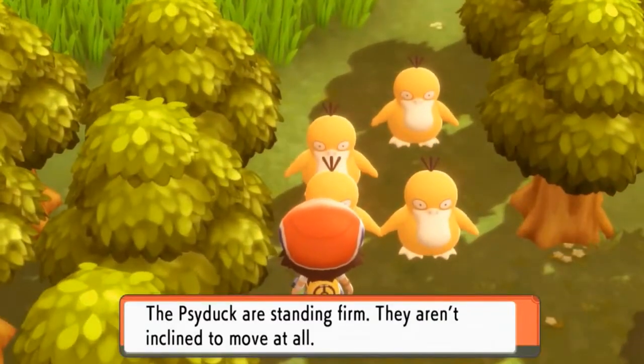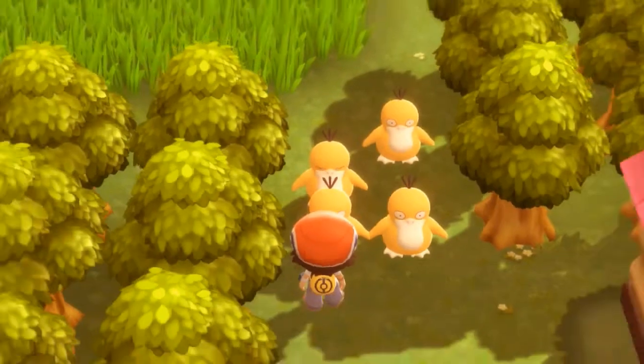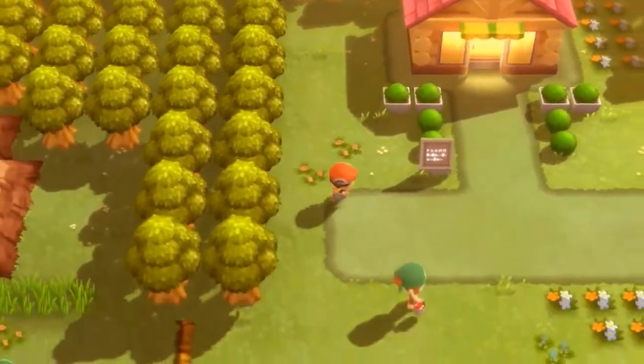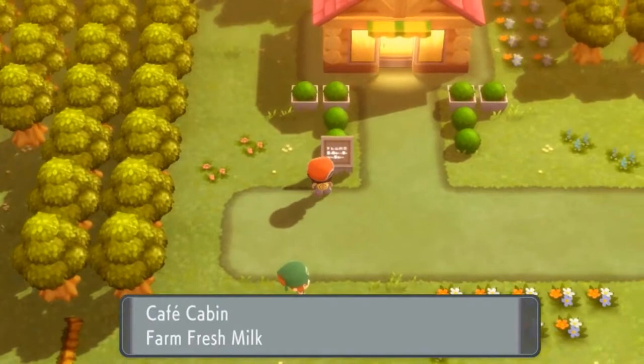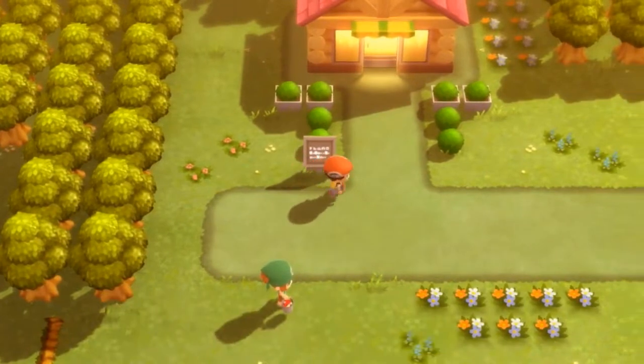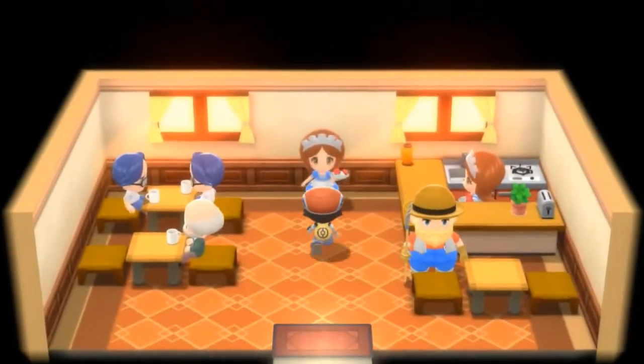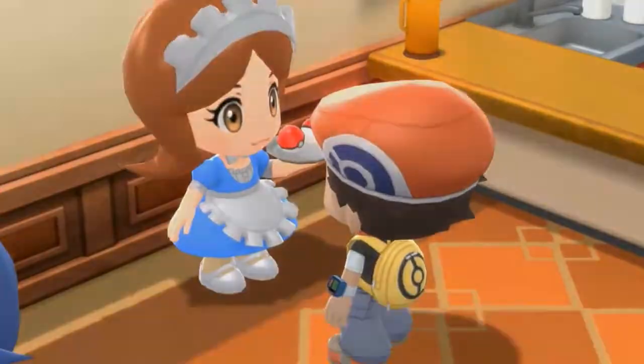As you can see right here, the Psyduck is standing firm — they aren't inclined to move at all. Let's go see what this is all about — the Cafe Cabin, farm fresh milk. Let's see what we've got — and well, we're going to be battling... never mind, never mind.